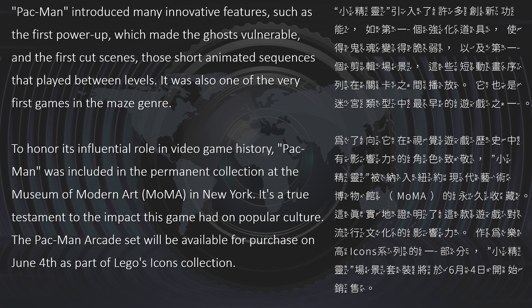The Pac-Man arcade set will be available for purchase on June 4th as part of LEGO's Icons collection. 小精灵引入了许多创新功能，如第一个强化道具，使得鬼魂变得脆弱，以及第一个剪辑场景，这些短动画序列在关卡之间播放。它也是迷宫类型中最早的游戏之一。为了向它在视觉游戏历史中有影响力的角色致敬，小精灵被纳入纽约现代艺术博物馆（MOMA）的永久收藏。这真实地证明了这款游戏对流行文化的影响力。